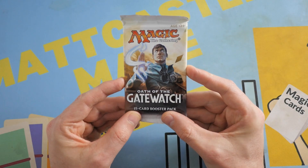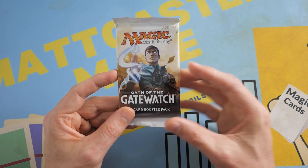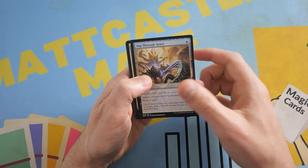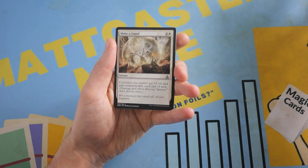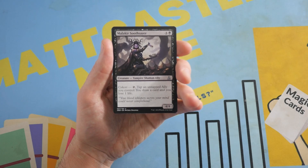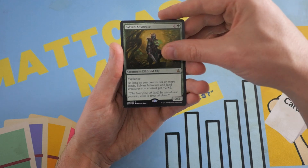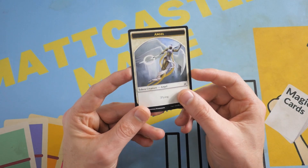Last pack of Oath of the Gatewatch. I hope you guys enjoyed this little short video. Hit the like button if you like Oath of the Gatewatch. Did you prefer Battle for Zendikar? It did have the better expeditions, but I think Oath of the Gatewatch overall I enjoyed more for the Eldrazi in this set. Also, Slip Through Space — great card, shout out. Make a Stand — that is my stand: Oath of the Gatewatch is better than Battle for Zendikar. Then we have Essence Depleter with a Malachirth Soothsayer. And we've got — ooh! Sylvan Advocate. Actually not a bad rare, that's pretty decent. And we've got a Plains. That is all she wrote, unfortunately, for this opening.